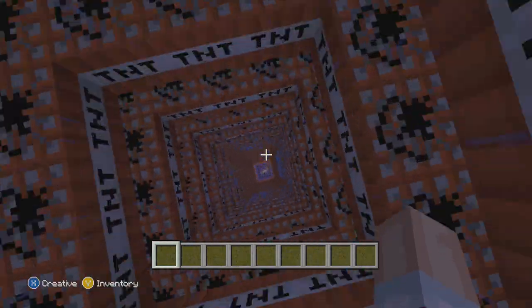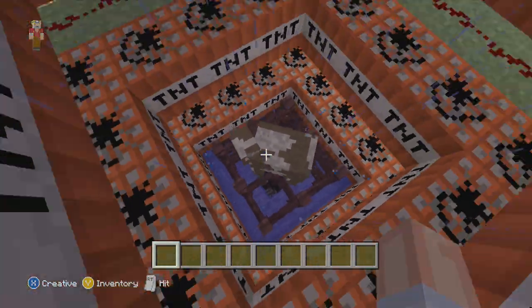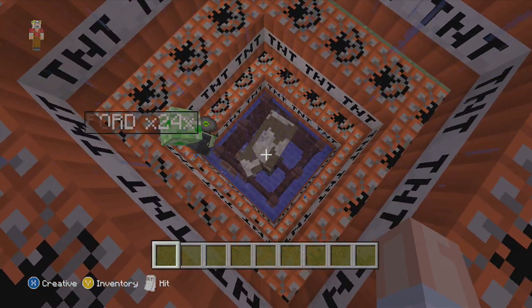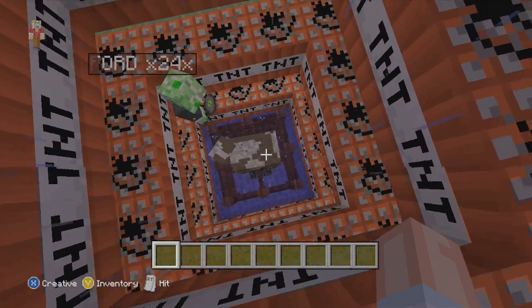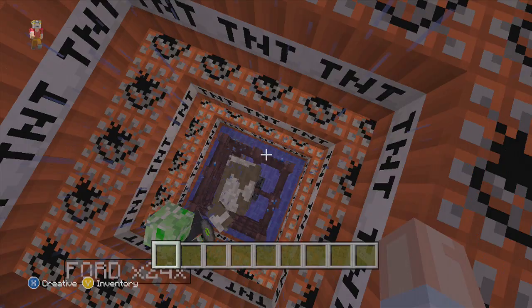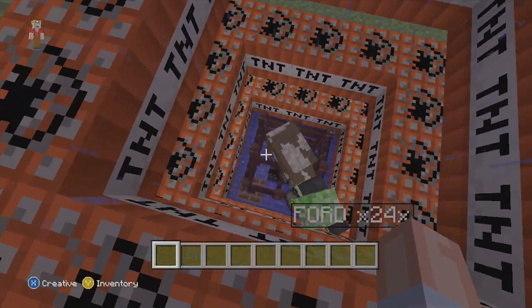I wasn't sure how I would do it. The way his works is you stand on the one fence post in the middle. So I was like, what if we put some fence posts around? And he's like, oh, maybe that'll work. So he put fence posts around here, spawned a cow, and then you can see the cow is staying right there in the middle.